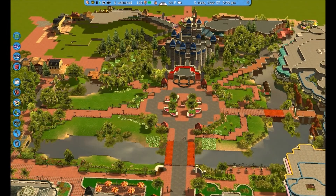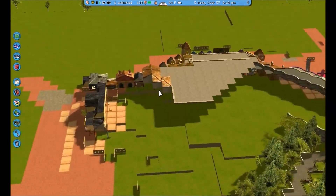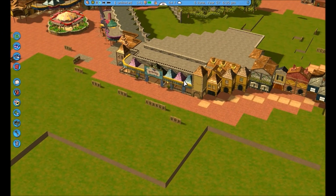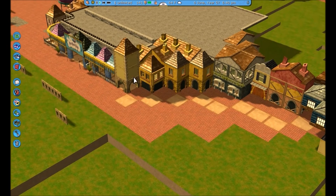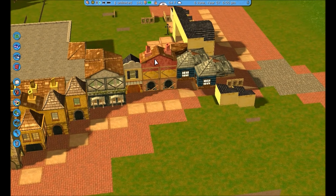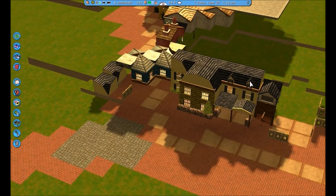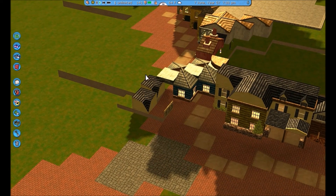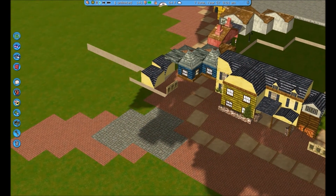Hello everyone, Brad here again. This is the video I really didn't want to make. I'll show you what I've updated first and tell you why after. So last time I had a Peter Pan finished. Now you can see I've added the rest of the queue coming along the sides going around the back. This is the Columbia Harbor House eating area. The roof tiles aren't actually supposed to be here — I just use them for placement purposes.